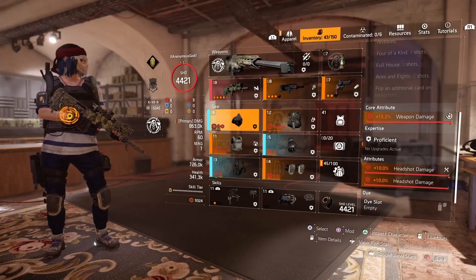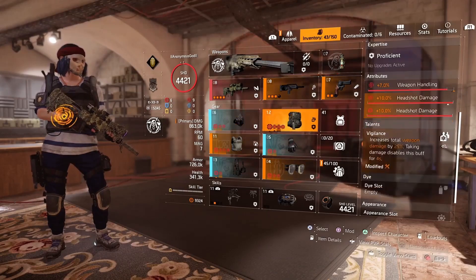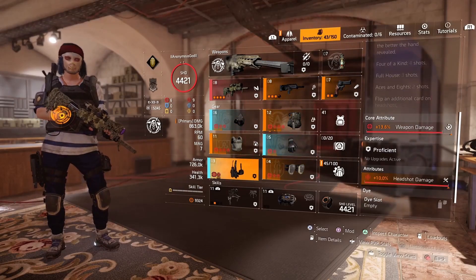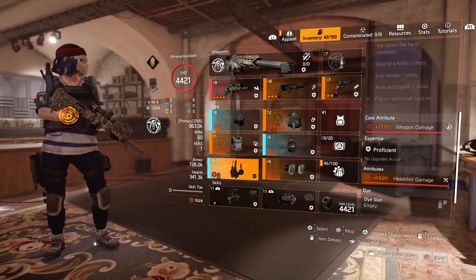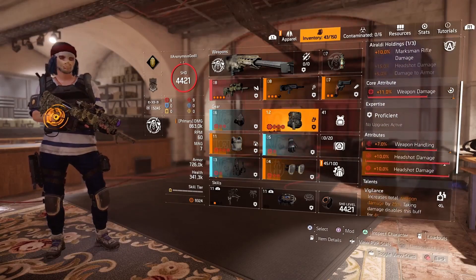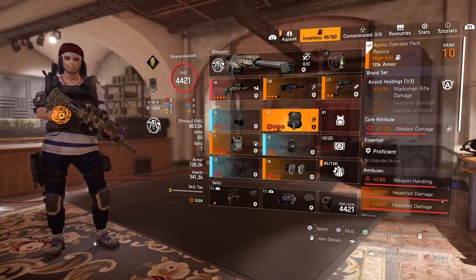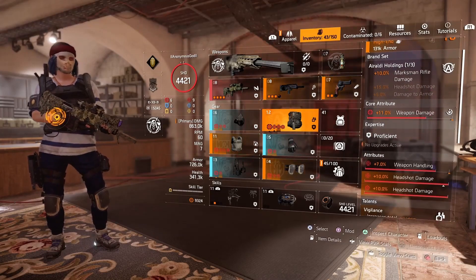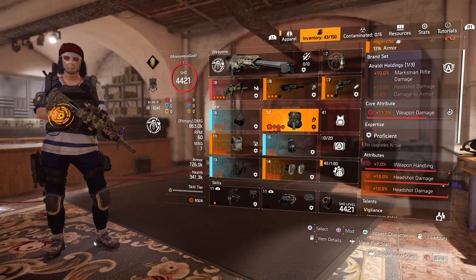My Aces and Eights pieces are my mask, my gloves with headshot damage, and my holster with headshot damage. As you can see in this build we're going to be stacking headshot damage. For my backpack I'm running the Airaldi Holdings backpack, because that gives you 10% marksman rifle damage, and on here I have weapon handling, headshot damage, and a headshot damage gear mod.